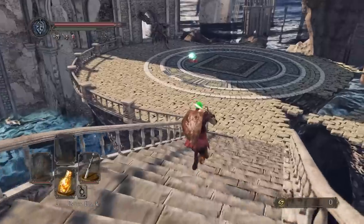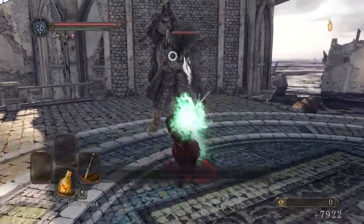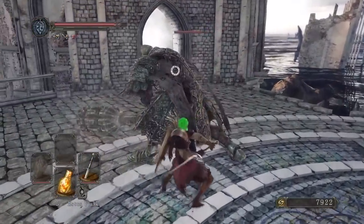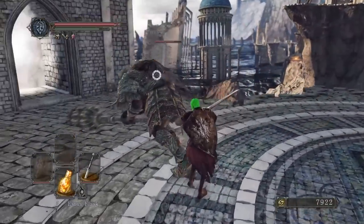I admit Heide's Tower of Flame is this high due to bias — there's no other way around it. I just have the biggest soft spot for this area, but not enough to ignore its flaws and how I don't like the way it's set up in Scholar. I'll be curious to see how you all think in that regard.